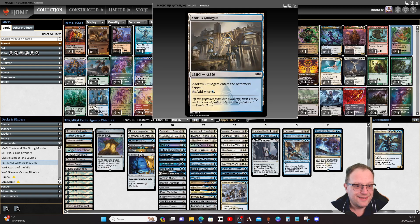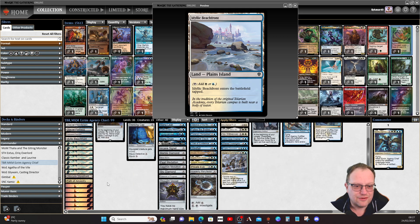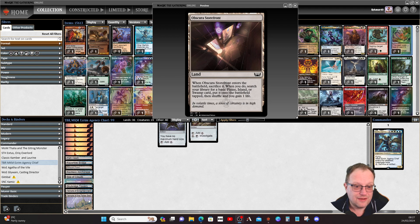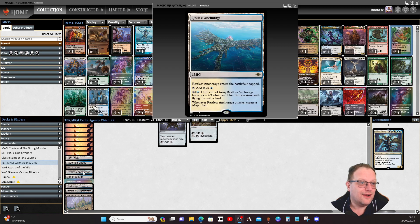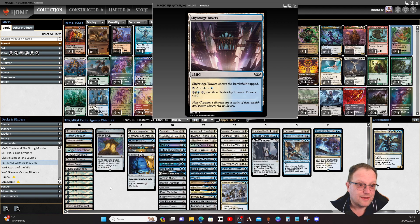Starting with the mana base — blue and white lands, and surprisingly nothing too idiotic in here. There's no Field of the Dead or anything crazy. We've kept it fairly sane. There's Obscura Storefront so we can fetch out an Island or Plains if needed. Temple of the False Gods is here, Reliquary Tower is here, and Bant Panorama for the bird that gives an artifact map token, which is helpful when it attacks.